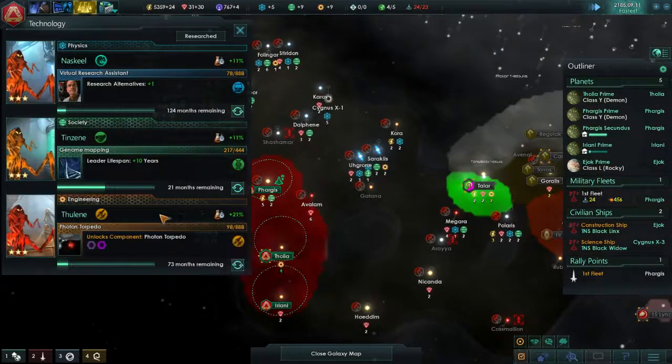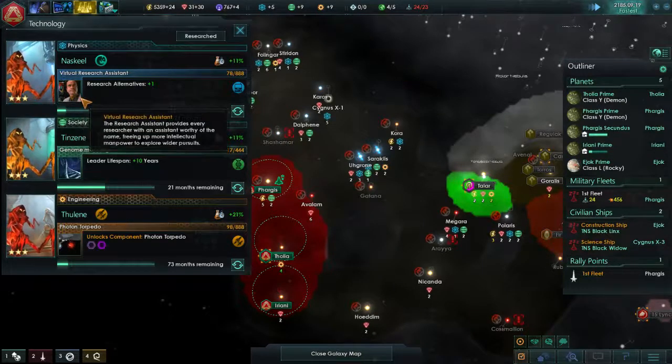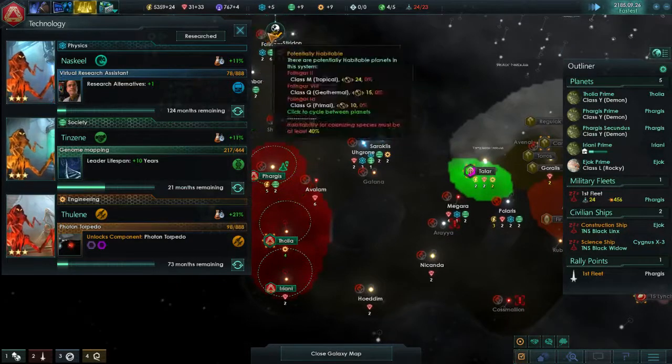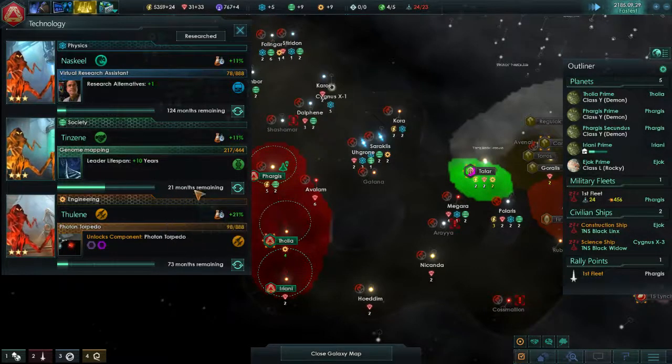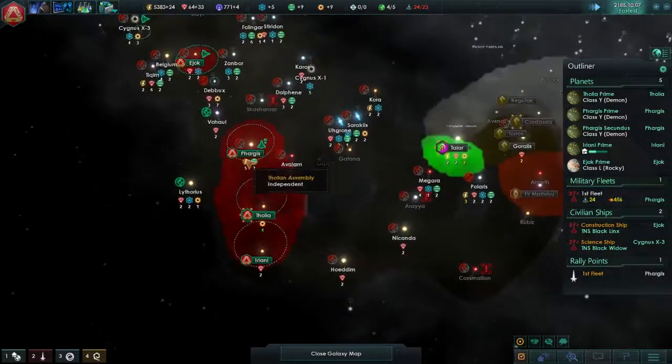How's research going for us? We have 124 months until we can have a holographic doctor, apparently. Very handsome fellow there. Gene mapping, 21 months. And 73 months until we have actual photon torpedoes. That's going to be an exciting time.